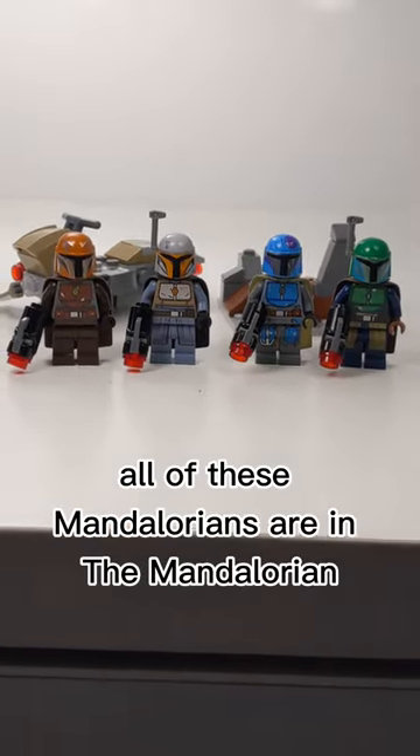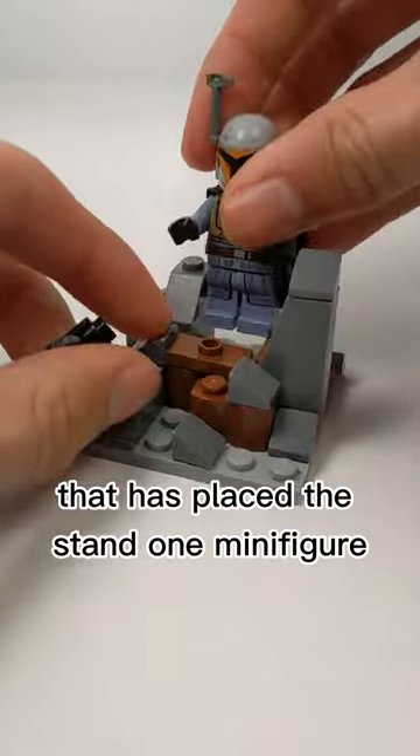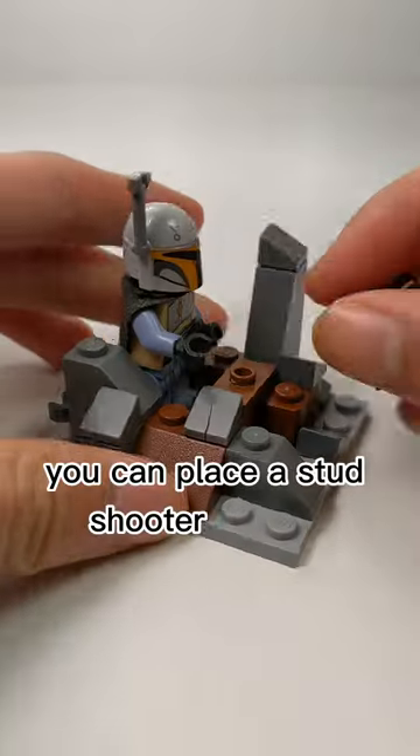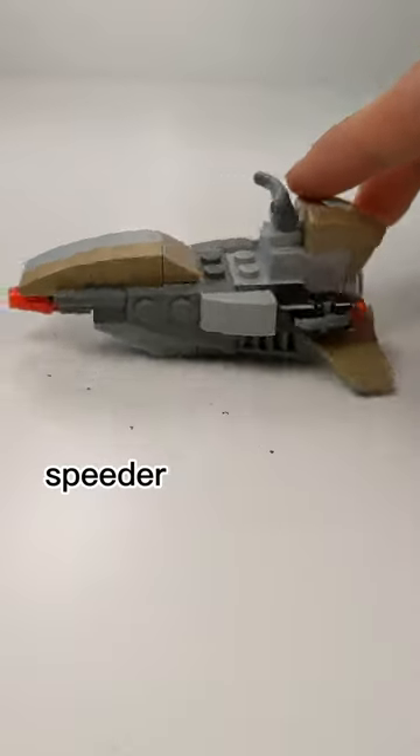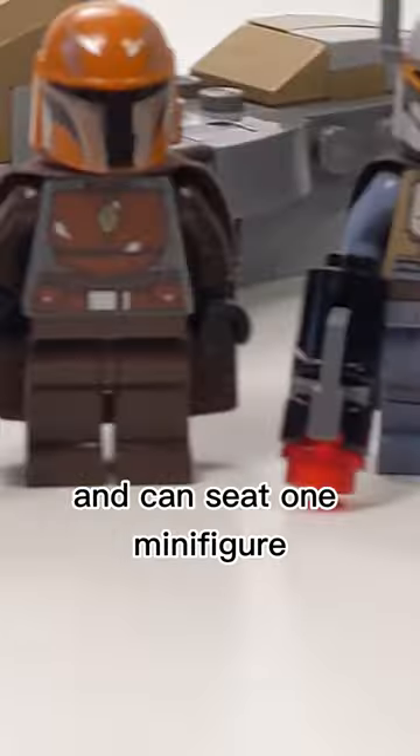All of these Mandalorians are in Mandalorian Season 3 except for the blue one. First we have this mini trench build that has a place to stand one minifigure — you can place a stud shooter on the jumper or on the clip. Finally, we have a Mandalorian speeder bike that has stud shooters in the front and can seat one minifigure.